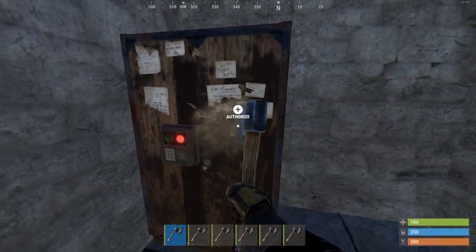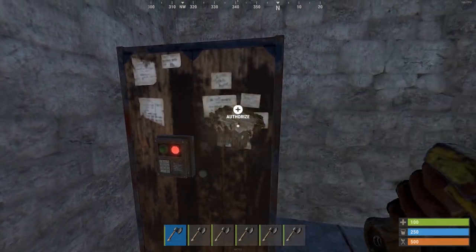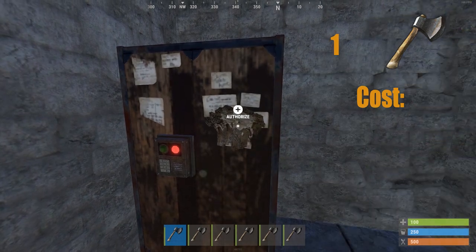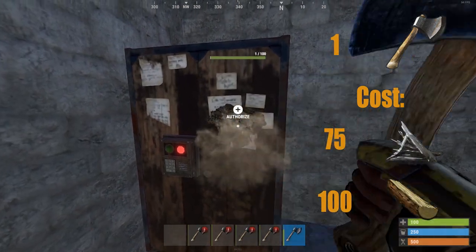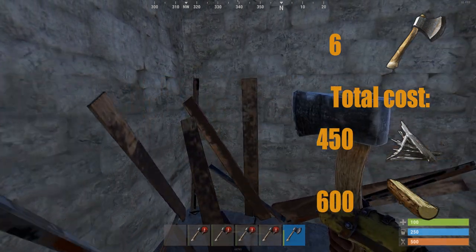If you didn't find enough metal blades you could always go with the hatchet. You will need to use 6 pieces. One hatchet costs 75 metal fragments and 100 wood, so in total 6 will cost you 450 metal fragments and 600 wood.